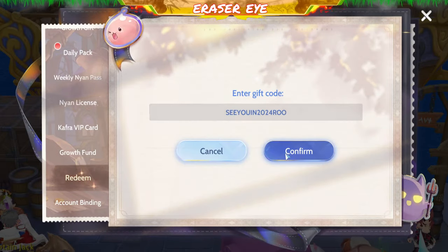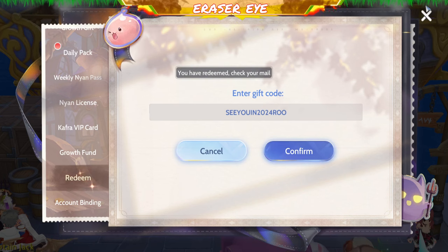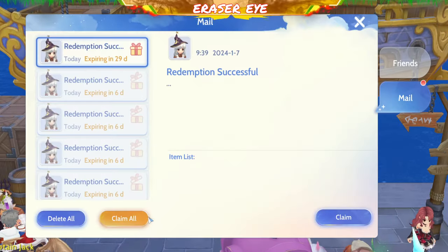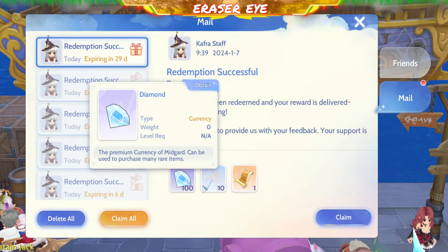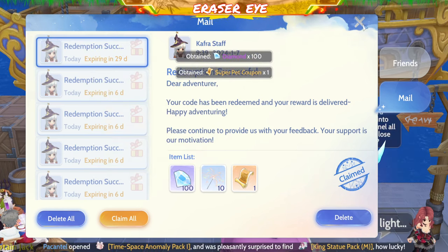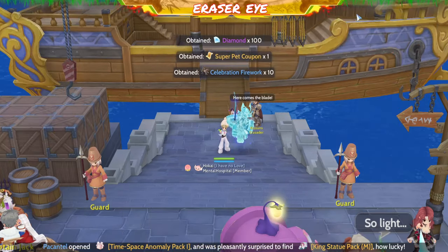Next, we have See You in 2024 ROO. See You in 2024 ROO. From that code, you get 100 Diamonds, one Celebration Firework, and one Super Pet Coupon. Very good.